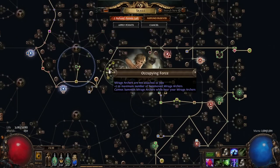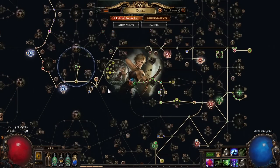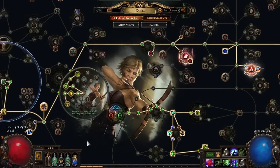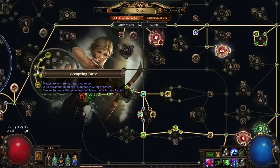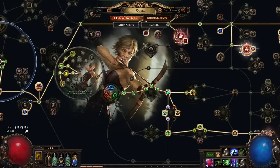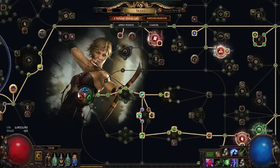So it helps keep that uptime pretty high, and you kind of get around the clunkiness of having to move outside of the AOE of the Occupying Force node. It actually turns it into quite a good utility and damage node that I think is worth picking up for a build like this — really for any rain-type skill build. So Toxic Rain, Rain of Arrows, Storm Rain, Blast Rain — all of those can make use of this tech.